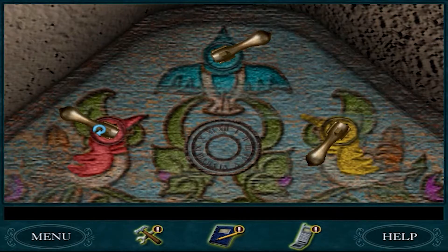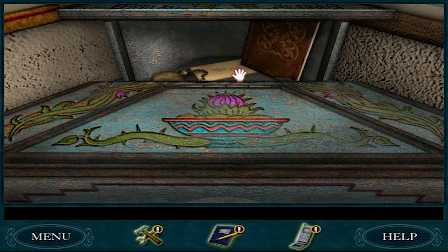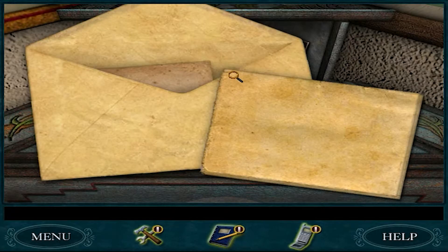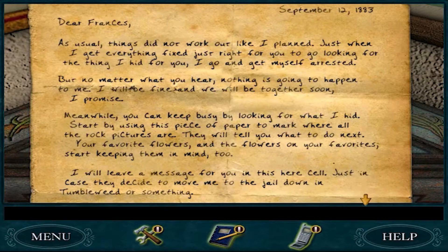And red. If I'm correct, we can just spin it until it opens. Sesame. Francis of Shadow Ranch. As usual, things did not work out like I planned. Just when I get everything fixed just right for you to go looking for the thing I hid for you, I go and get myself arrested. But no matter what you hear, nothing is gonna happen to me. I will be fine and we will be together soon, I promise.